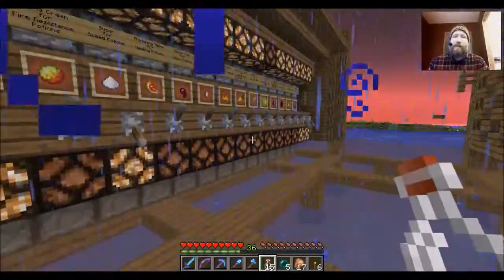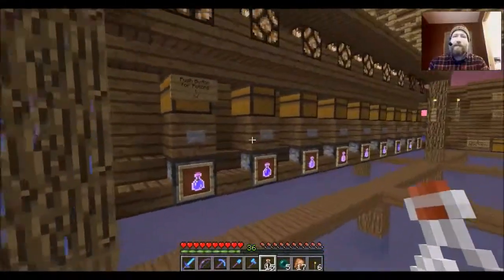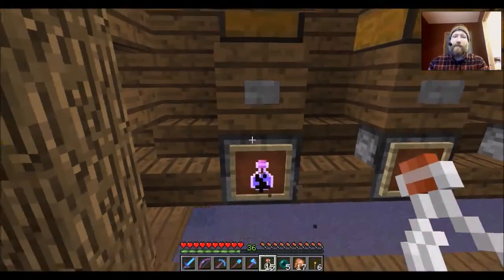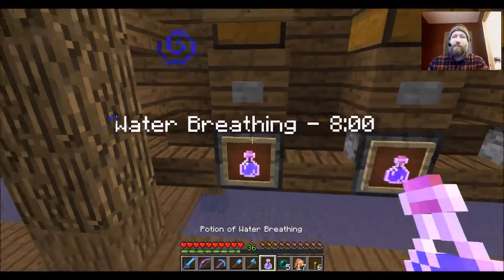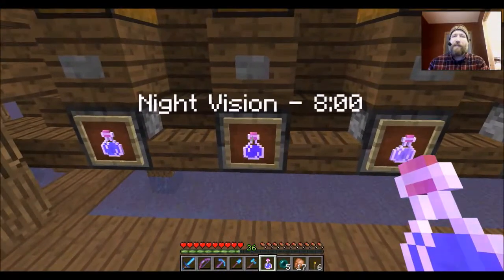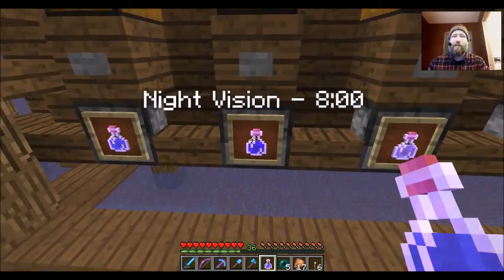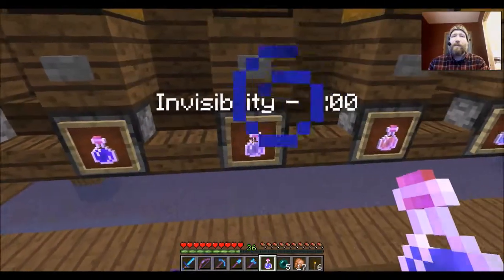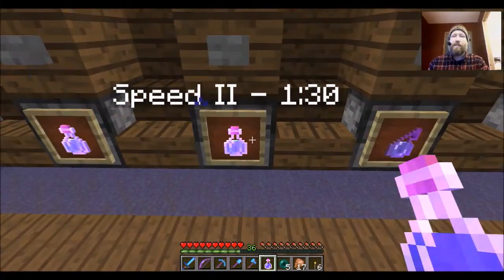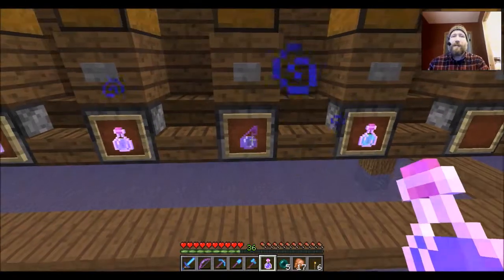If you're lazy and you just want some potions but don't know how to use this crazy thing, well, this is what I've set up for you. We have all of these potions available — all you've got to do is walk up and hit the button and it will dispense it into your inventory. This is a water breathing, this is a night vision, and I have the eight-minute duration tagged on to the item name so you can see what these are. This is invisibility for eight minutes, fire resist for eight.